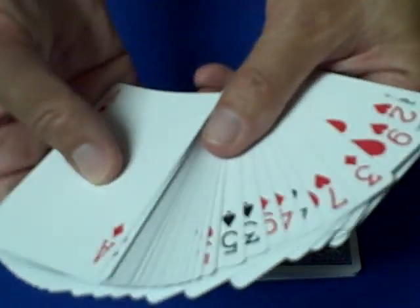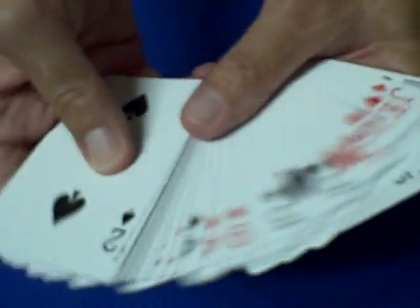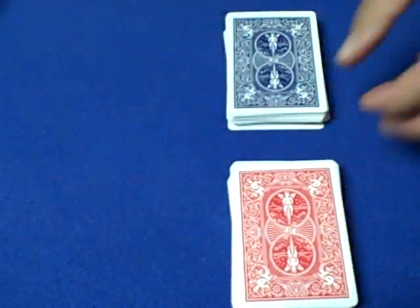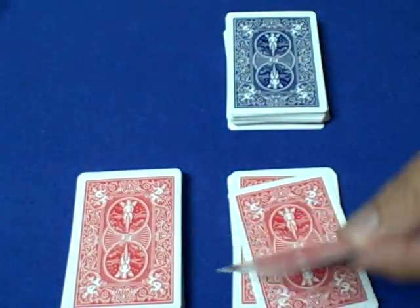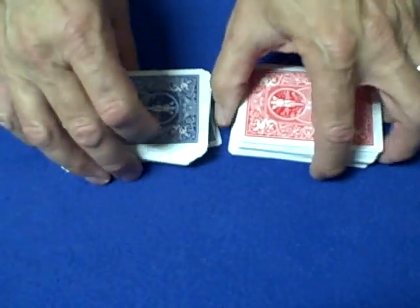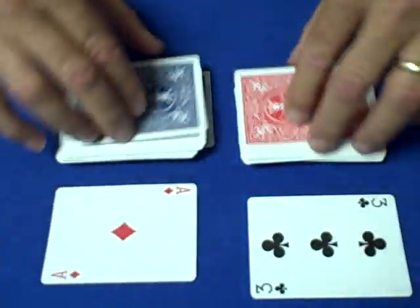So we have two decks of cards here. We can show a spectator that they're in no particular order. We have a red deck and a blue deck. The spectator can choose whatever deck they like for themselves. Let's say the spectator wants the red deck and we'll take the blue deck. Now the spectator cuts the cards wherever they like — let's say they cut right there and turn over the next card. The next card is the seven of clubs. Then take the bottom half and place it right on top. Now we're going to go through the cards flipping them one at a time and see if we get a match.